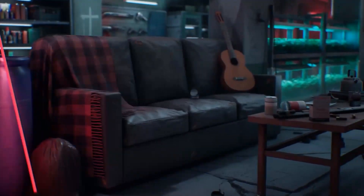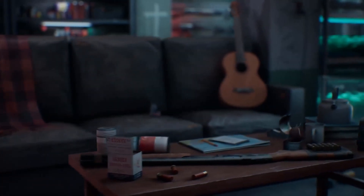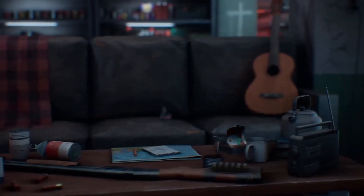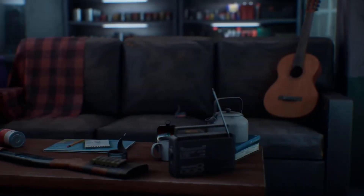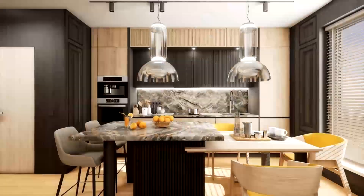Third up we have the Post-Apocalyptic Safe House Environment. This is a story-driven real-time environment which uses over 400 assets, featuring a post-apocalyptic warehouse that's been transformed into a safe house. The quality of the assets is up to a triple-A standard, it comes with a demo level, and it also includes 16 handy blueprint tools which make designing with this asset a bit easier.